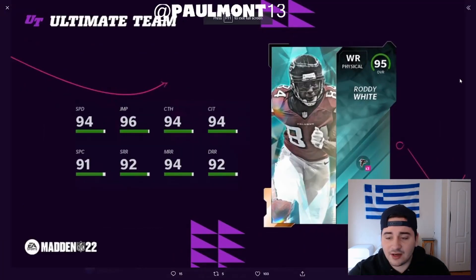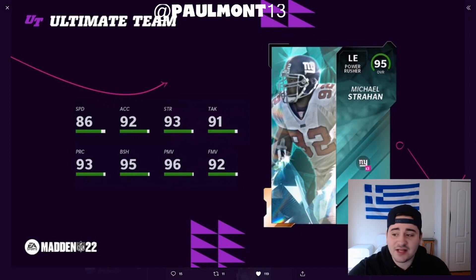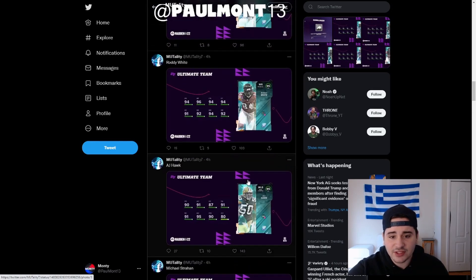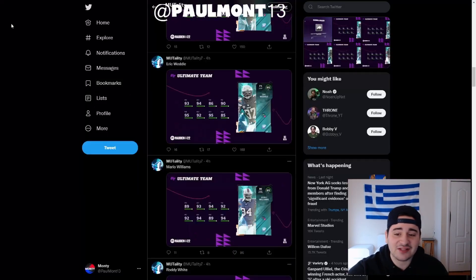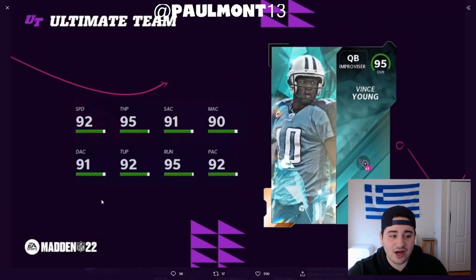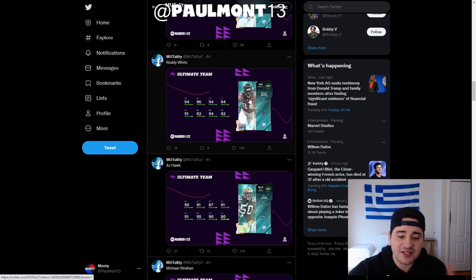Shout out to Mutality — go follow him on Twitter. We got Roddy White, AJ Hawk, and Michael Strahan. I'm gonna be copping Strahan ASAP — 96 power move, 95 block shed, absolutely fire. Joe Montana with 91 speed, we're getting some really good cards. Don't forget Mario Williams, he's alright. Eric Weddle is a little slow — if he were a bit faster that card would be fire. Terrell T-Sizzle, Vince Young — pretty fire. These cards are actually good, so shout out to EA.